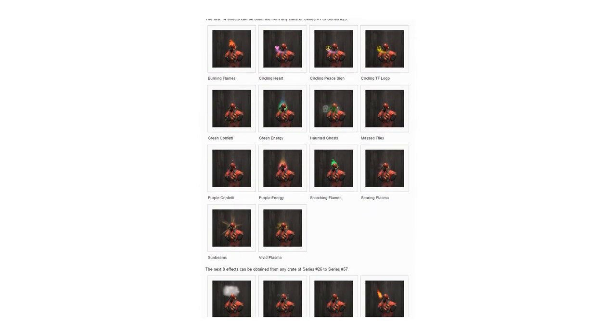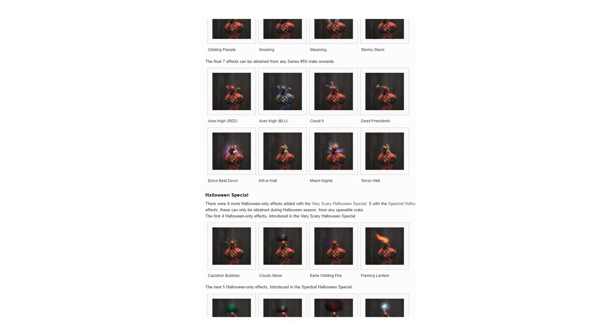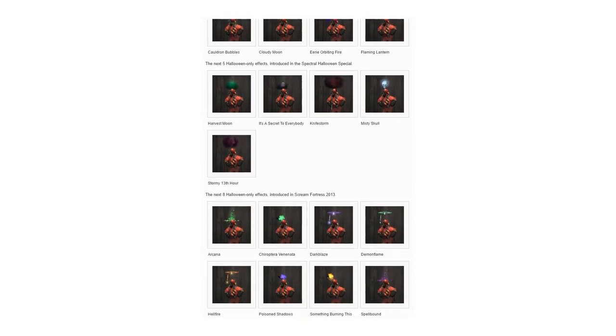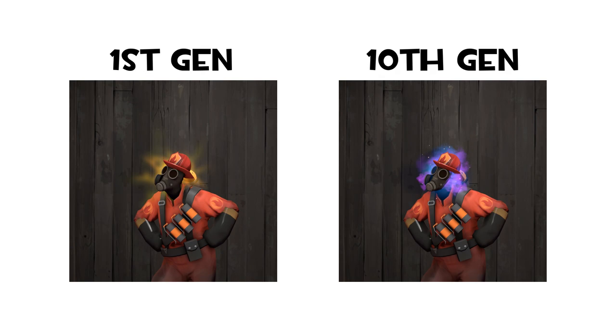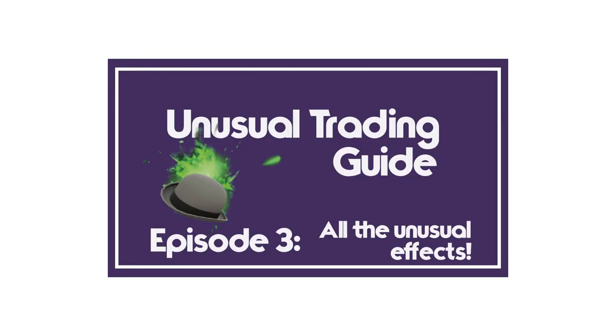The next thing I want to talk about are the different effects. All of the effects in TF2 are brought down in generations — usually the earlier the generation, the better, but this isn't always the case. For example, Vivid Plasma is not necessarily better than Nebula, even though Vivid Plasma was one of the first unusual effects and Nebula is one of the newest. I highly recommend checking out the video made by Ben from The Virtual Economist. He did a really good job talking about each effect and its sellability. I'll leave a link in the description below.